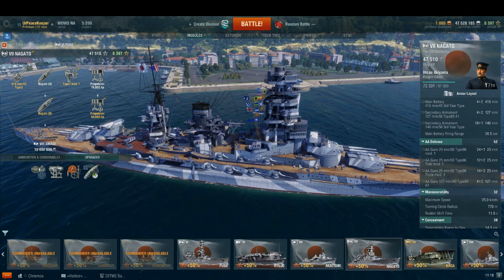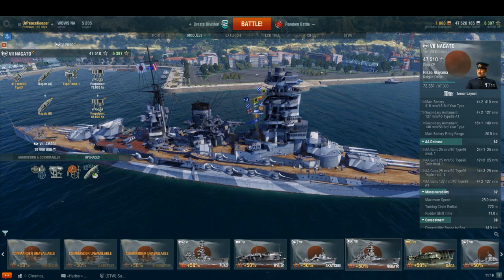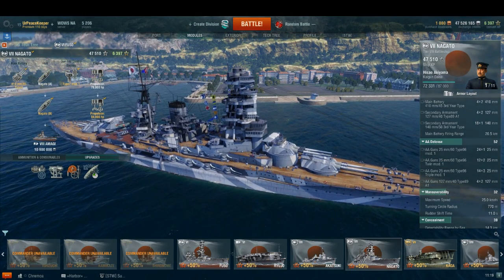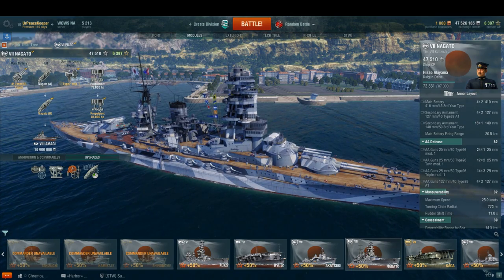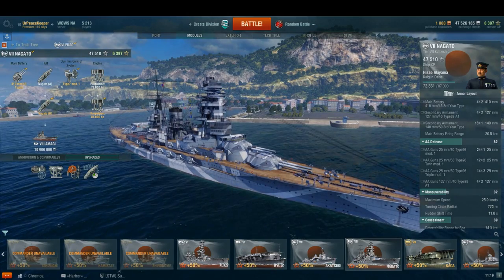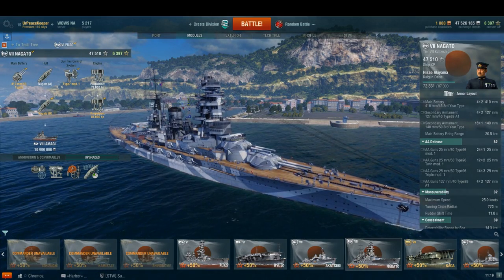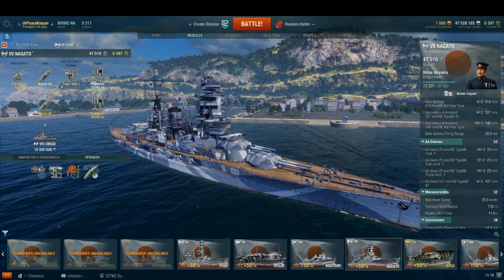Before Mutsu was laid down, the designer had already proposed changes to the design to account for changes in battle tactics discovered at Jutland. That included raising the secondary armament to allow them to fire in heavier seas, as well as sloping the outer belt outwards to improve incoming horizontal fire resistance. These proposals were expressly rejected by the top brass in the Japanese Navy.